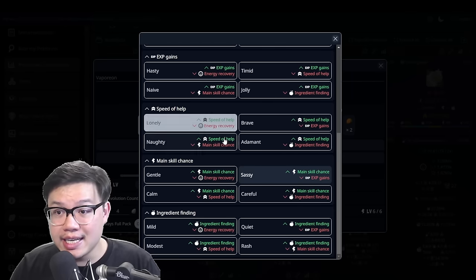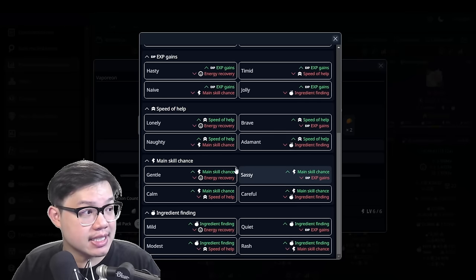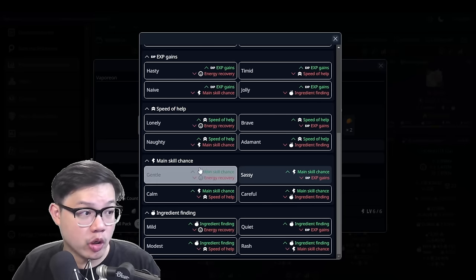So try to avoid having stats that are main skill chance down or speed of help down. Otherwise, any of these other stats are good. Anything with speed of help or main skill chance up.